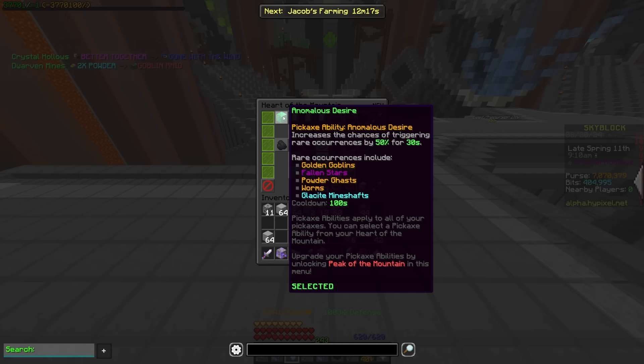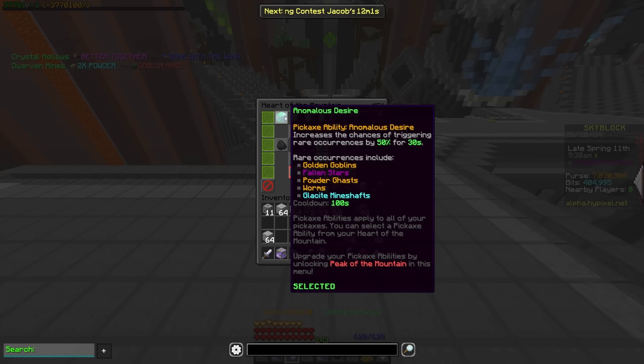And it might even be good if you're looking for mineshafts only, because having a pickobulus or a speed boost is probably still going to be better when you're going for commissions in there a lot of the time. But anomalous desire is going to be a huge boost to those chances, and the downtime isn't super long.